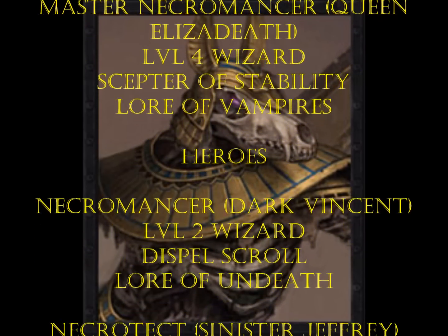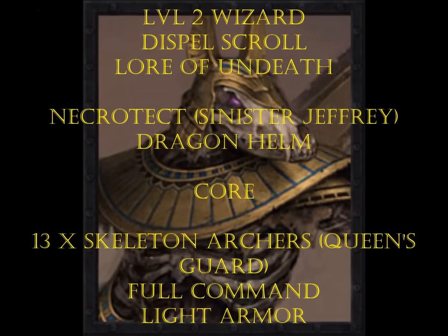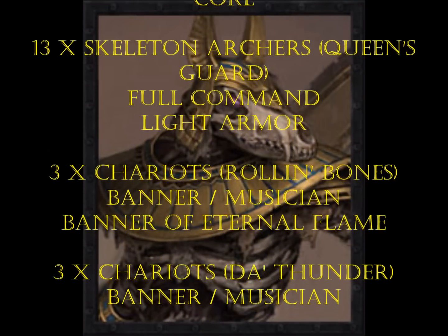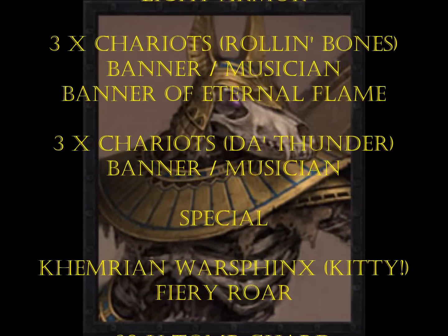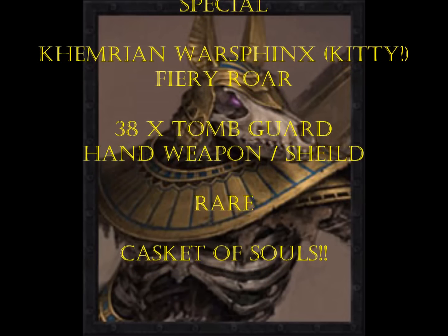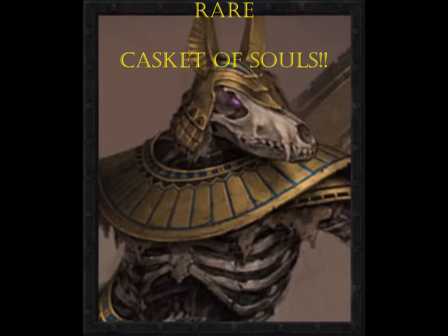I have my Master Necromancer, Queen Elizabeth, who's a level 4 wizard with a Scepter of Stability and the Lore of Vampires. My hero choices are my Necromancer, Dark Vincent, a level 2 wizard with a Dispel Scroll and the Lore of Undeath, and a Necrotech, Sinister Jeffrey, with the Dragon Helm. My core choices are 13 Skeleton Archers, the Queen's Guard, with full command and light armor, three chariots, Rollin' Bones, with Banner, Musician, and the Banner of Eternal Flame, and another unit of three chariots, Da Thunder, with Banner and Musician. My special choices are a Chimerian War Sphinx with Fiery Roar, 38 Tomb Guard with Hand Weapon and Shield. My rare choice is my Casket of Souls.